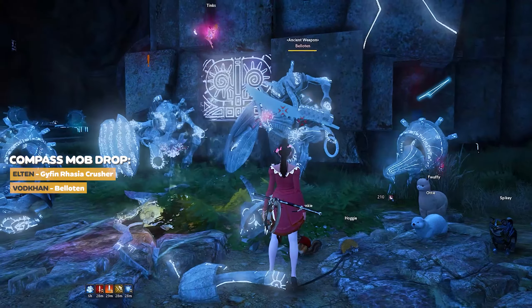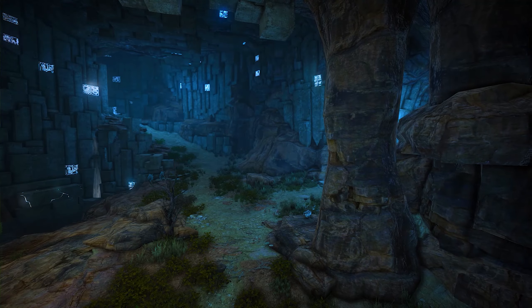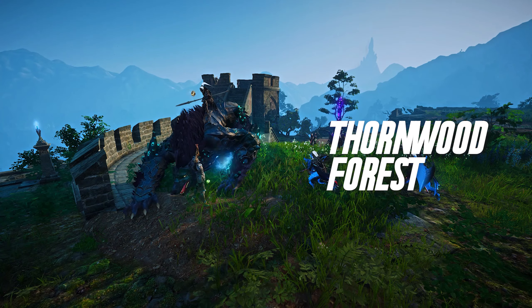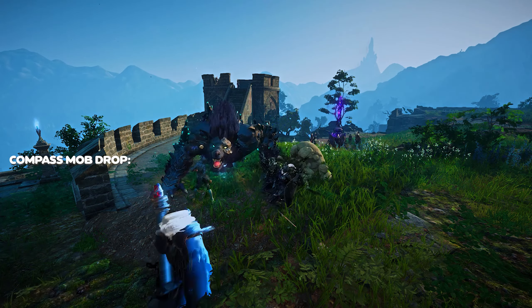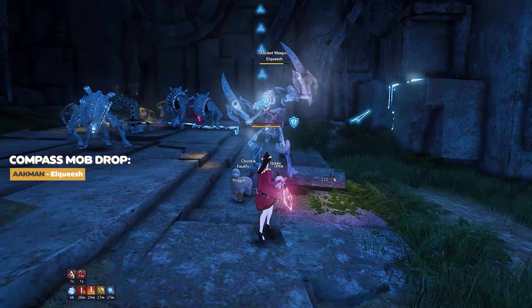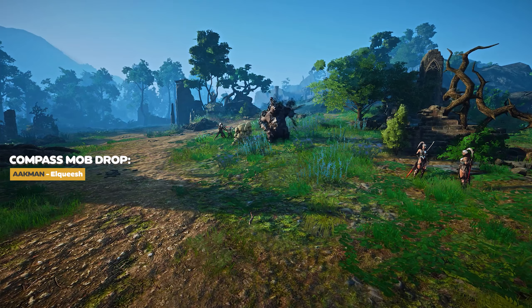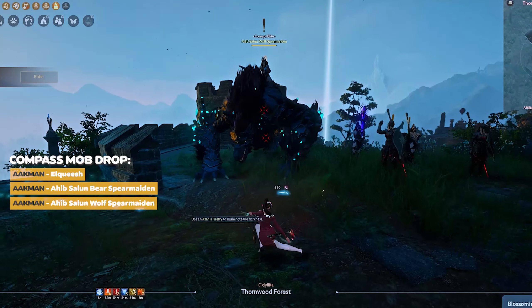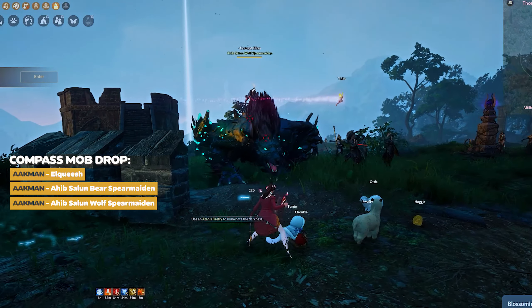For the Valkan Compass drop, the Belotan mob at Kratuga drops them. For the Ackman Compass part, two locations are available for your grinding preference. For the people who like to kick it back in Madea, the Elkish mob at Kratuga drops it. If you're still in desperate need for more sunlight, the Ahib Salem Bear and Wolf Spear Maiden at Thornwood Forest drops them too.